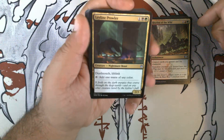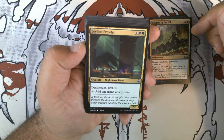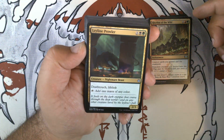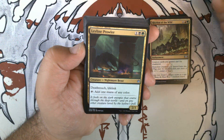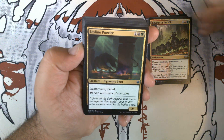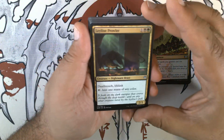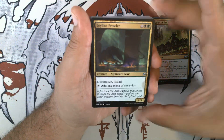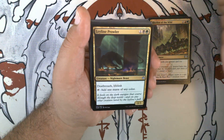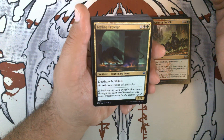A funny thing that not many people realize about Rhythm of the Wild: since non-token creatures enter with a +1/+1 counter, if you have something with Persist — where it returns with a -1/-1 counter — you can use this to cancel out that -1/-1 counter. So Rhythm of the Wild, a Persist creature, and a sac outlet goes infinite. Very few people realize that, for some reason.